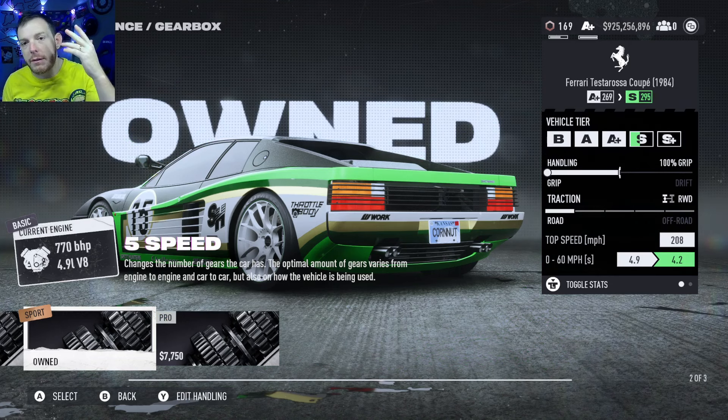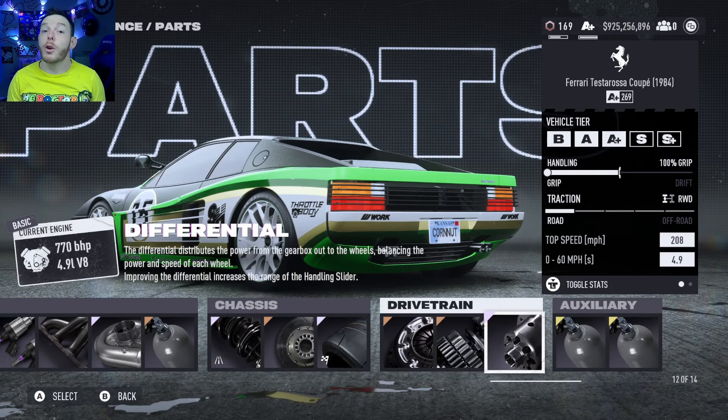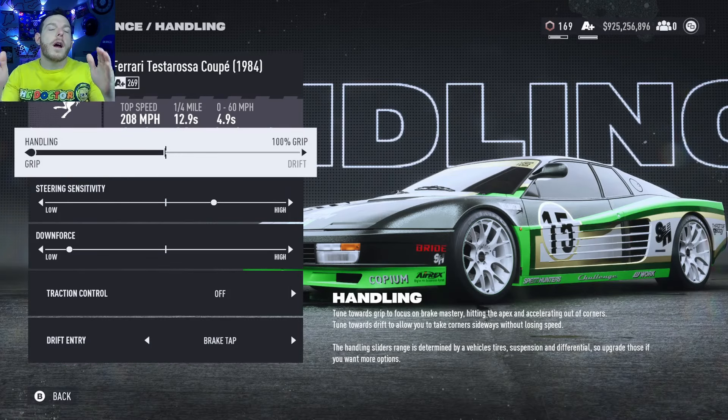Most people will get to this part, see that it's bronze, leave it at the five-speed, then they'll be in the comments like 'the build doesn't work, I can't follow instructions, I only watch the videos on mute.' Don't do that. Elite platinum diff, all the way grip — it's a full Beyoncé build. Drift and grip auxiliaries so you can micro drift. 100 to the left — full Beyoncé — we are all the way gripping on this boy right here.